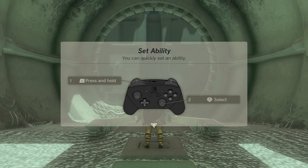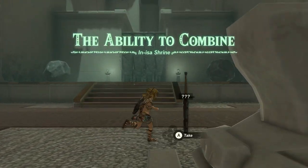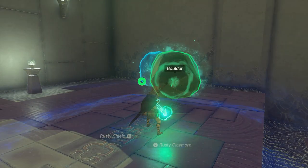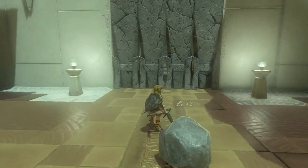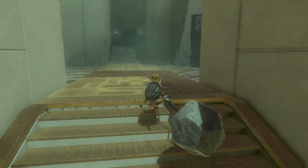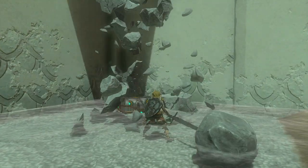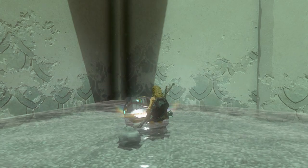The ability to combine in In-Isa Shrine. First off, pick up the rusty claymore. Now walk straight ahead and use the Fuse ability to fuse the boulder to your sword — you can do that with the L button. Now just smash those bricks into pieces. Walk towards that pillar and smash it. A treasure chest is on top with five arrows in it.